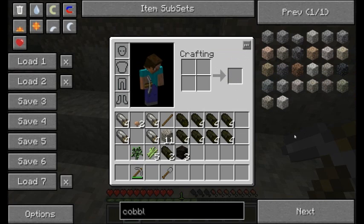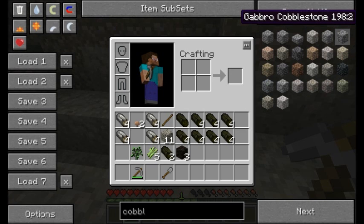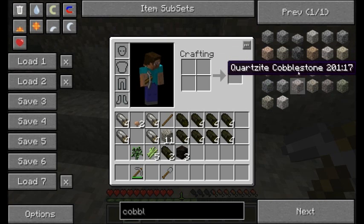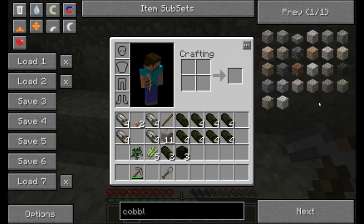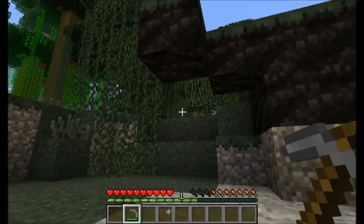They're broken up into a couple of different categories — four categories of stone: igneous intrusive, igneous extrusive, metamorphic, and sedimentary. Looking at igneous intrusive, that's granite, diorite, and gabbro. Igneous extrusive includes andesite, basalt, and dacite. Certain types of stone can be used for certain things, but not all things.